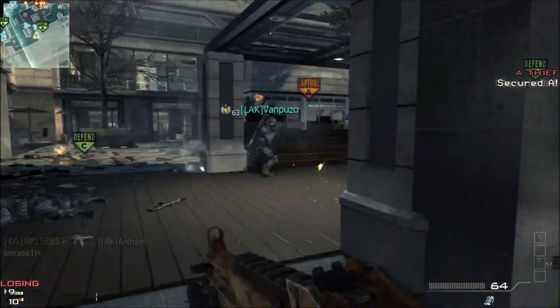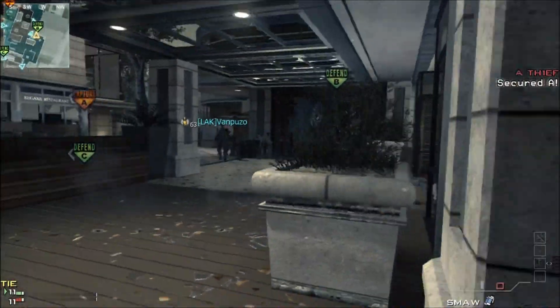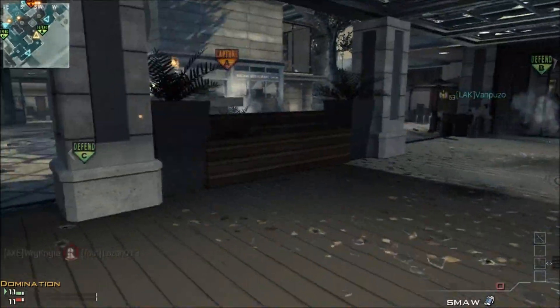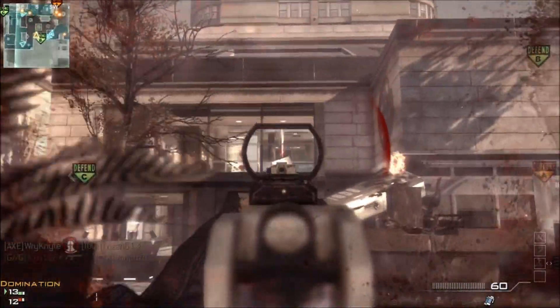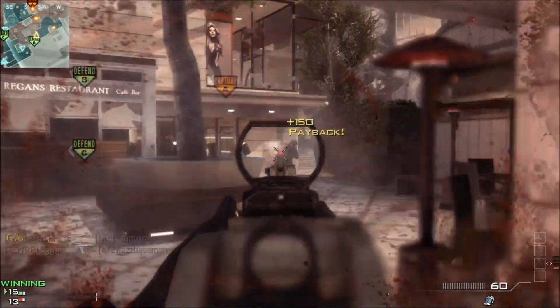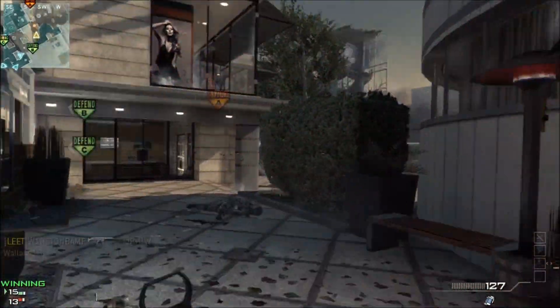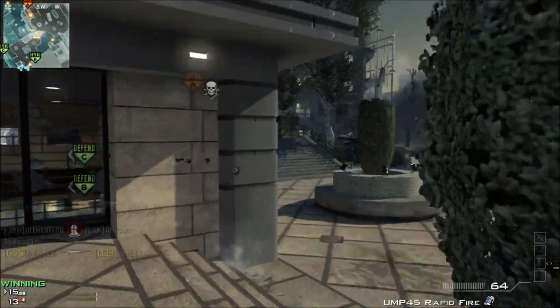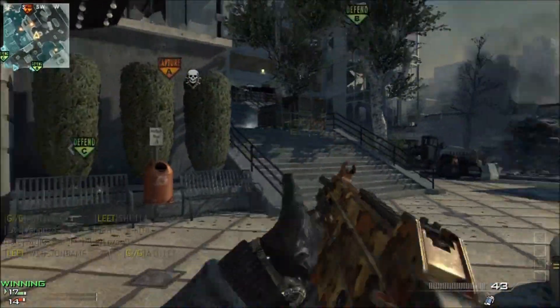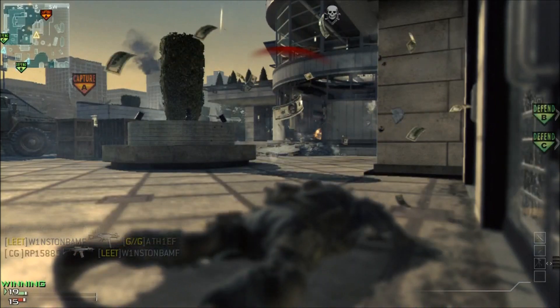The attachments I typically suggest for the vast majority of submachine guns are rapid fire and range. Rapid fire gives you that additional kick for your first strike bonus, and range gives you the extra reach to stay competitive against assault rifles. Use the Attachments proficiency so you can equip both rapid fire and range simultaneously.